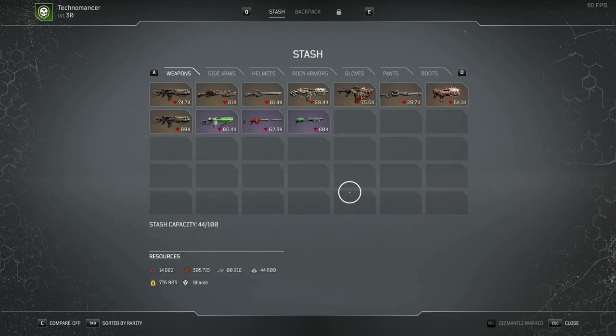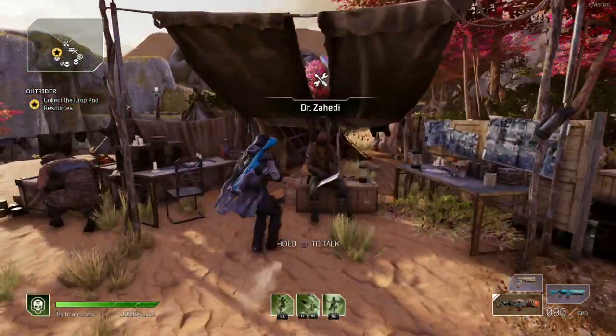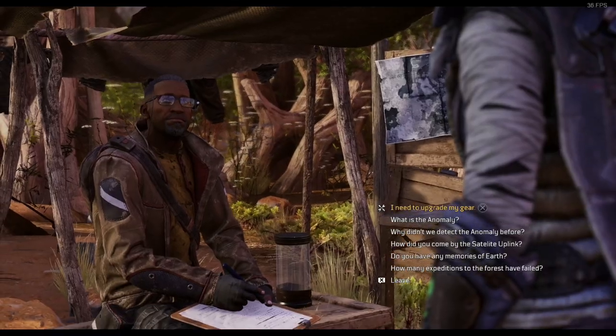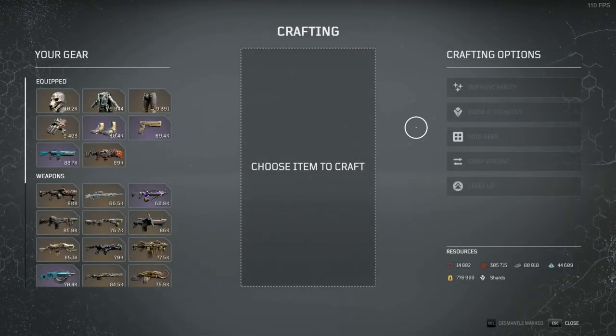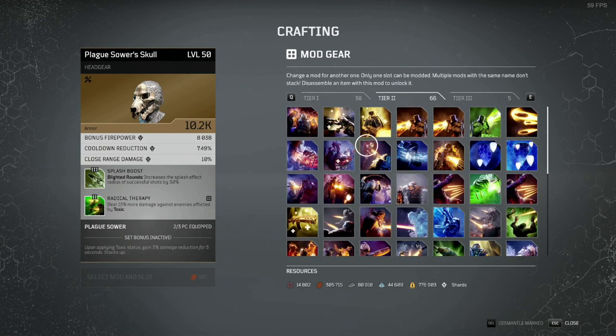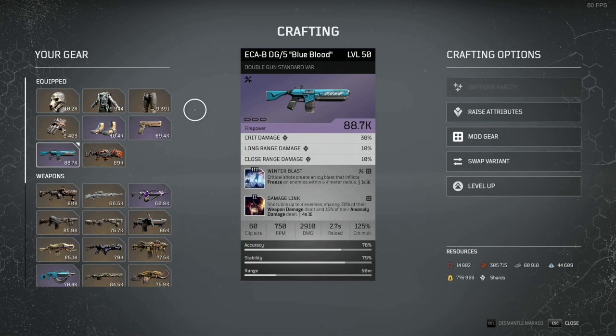You're then going to fire up your second character and dismantle all those mods. This means that when you first go and unlock the crafting station through the story — which is very early on in the process — you will have a nice full screen of tier 1, tier 2, and potentially some tier 3 mods that you've just carried over from your other character. It is a significant and very good advantage.